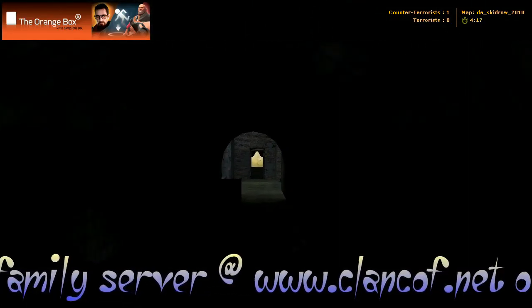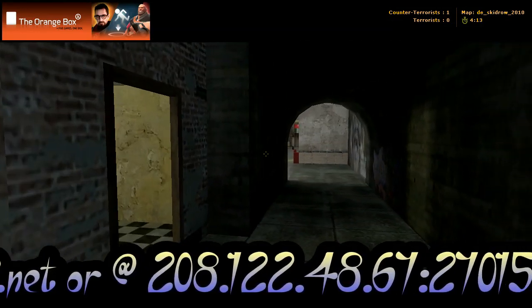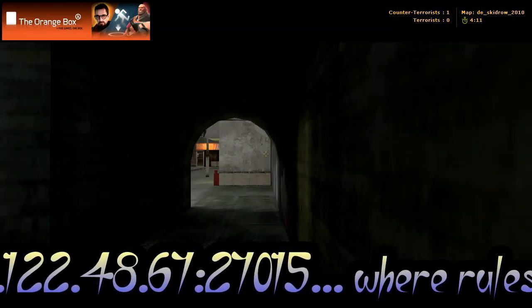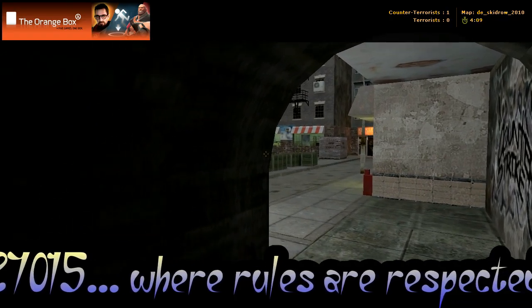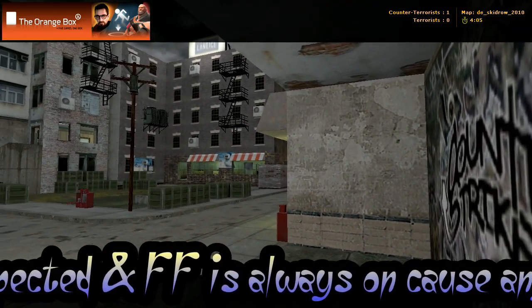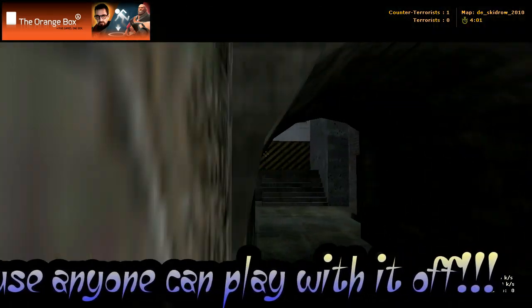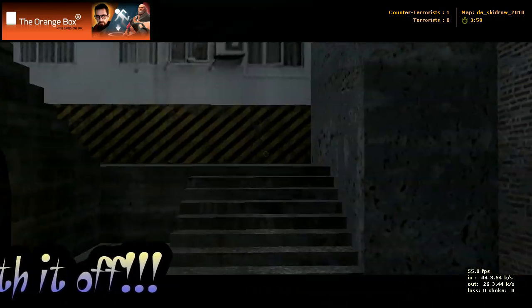We come out to the left through this little tunnel here, and we come to these stairs, or we come to an area where we can go into the building or go to our right. Let's go to our right through the tunnel. My spray over there — that's Bombsite A, across the yard there.